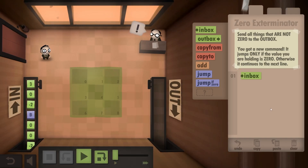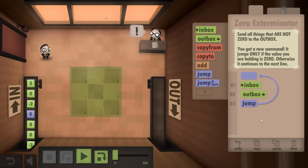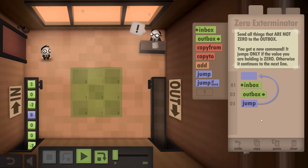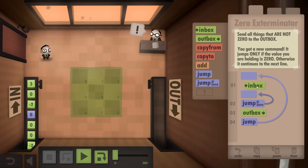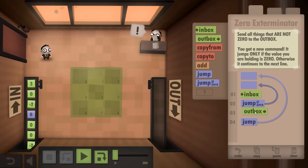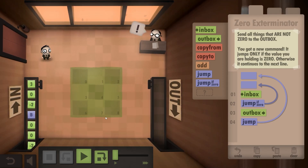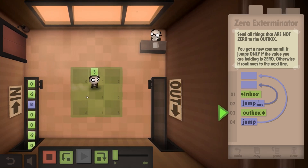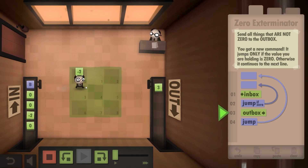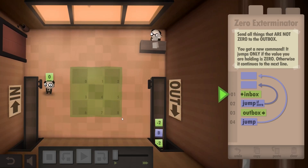So the way this should work is we take it from the inbox, we put the data cubes into the outbox, and we do this for every data cube. However, we don't want to put the zeros there. So I'd say if we take something from the inbox and it's a 0, we jump there — no outbox, but try again and take another data cube. So 3 gets outputted and 0 gets tossed. That's beautiful. Let's speed this up. There we go, nicely done. Both optional challenges done — four commands, and it was fast as well.